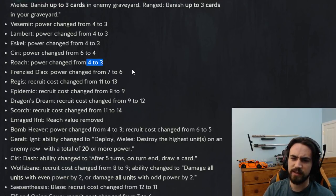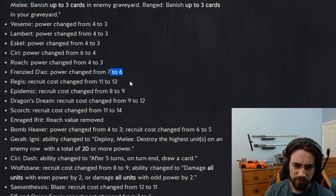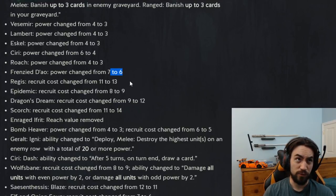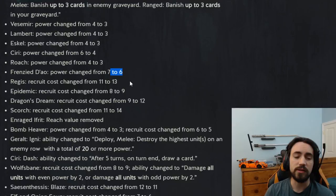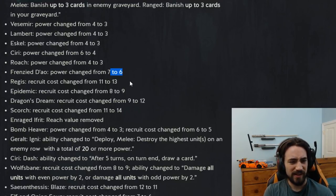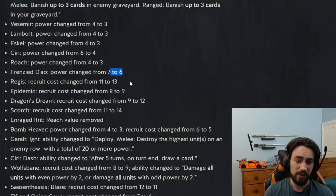Frenzy Dao power changed from 7 to 6. I like this change — Frenzy Dao was another one of those cards where you'd just auto-include it because 7 for 8 isn't bad. If you drew it in round three you didn't mind holding onto it because playing a seven in a three-card round three is above average. The downside is it makes artifacts a tiny bit better, but the card was kind of silly so I don't mind this change.